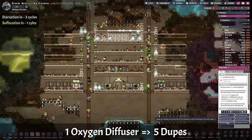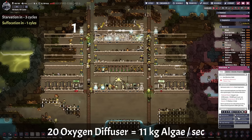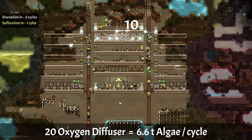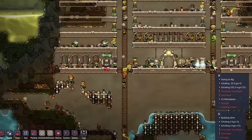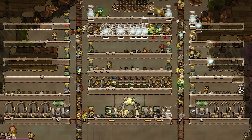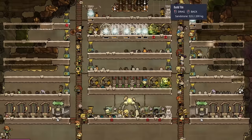One diffuser can supply around 5 duplicants, so we need 20 of them — using up around 11 kilograms of algae per second, which is 6.6 tons per cycle. In reality that's probably a bit lower since dupes often hold their breath and we still have oxalite giving off a little oxygen. I added 2 latrines for the +1 morale bonus but deactivated the wash basin to avoid wasting water.